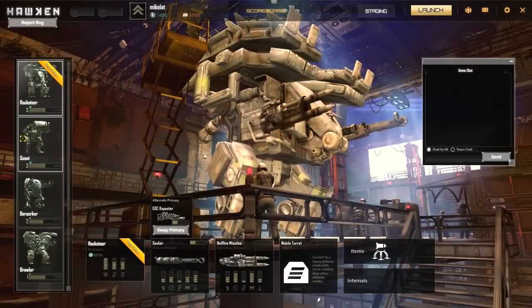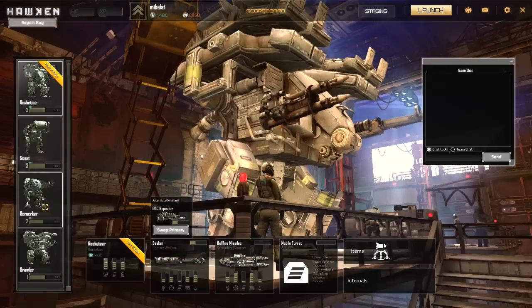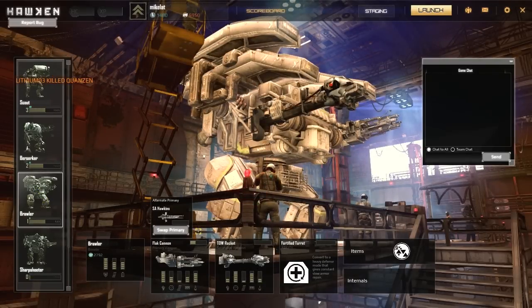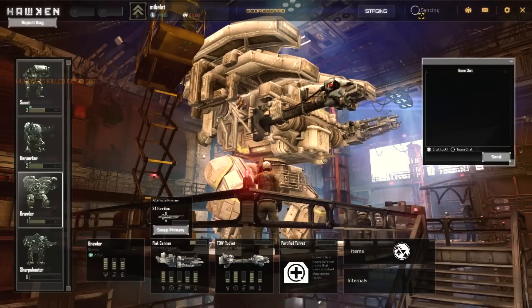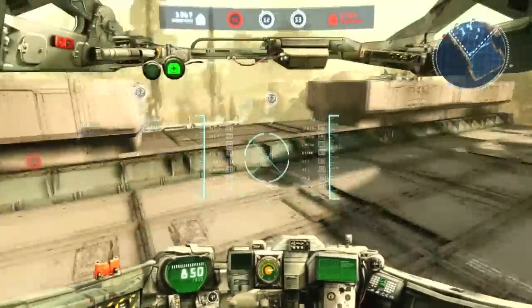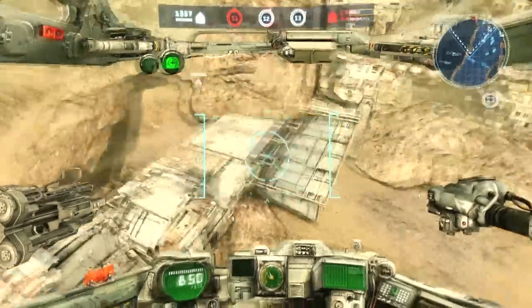Hi guys, it's Mike again. This time we're going to be playing some Missile Command or whatever, with the Brawler class — interesting class. You get the Flak Cannon, the SA Hawkins, and the TDW rocket. Now this isn't necessarily a special unique little flower class because all these weapons exist on other classes.